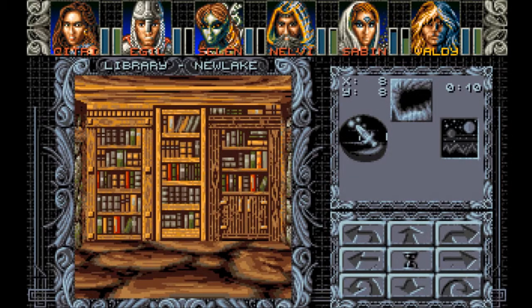Hello and welcome to Let's Read the Books of Amber Moon. I'm Amethyst Lunatari. Today I'll be reading Wingate Book, which I found right here at the library in Newlake.